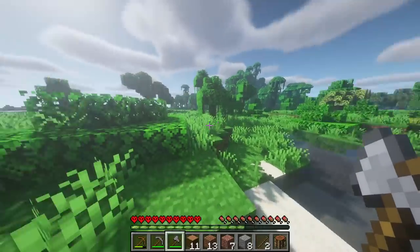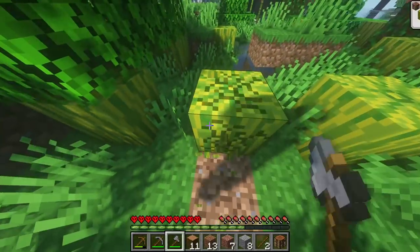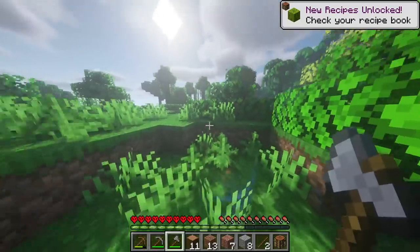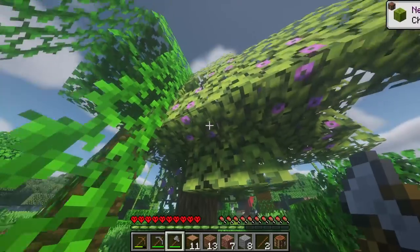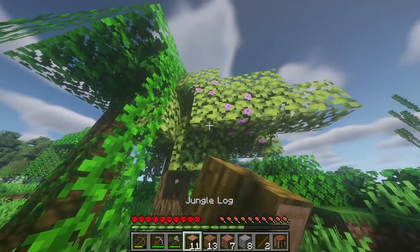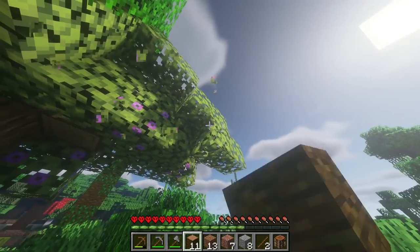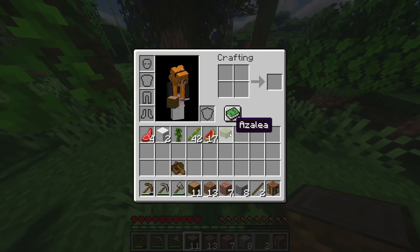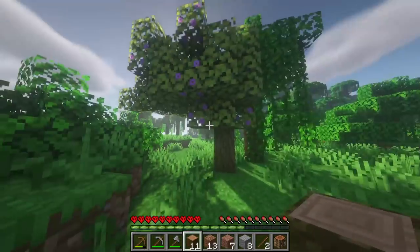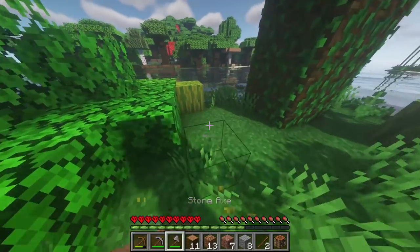An azalea tree! Awesome. And loads of melons — perfect. So that means if I dig straight down from the azalea tree I will find a lush cave. Awesome. And I think you can get little azalea trees from the leaves — yeah, got one!